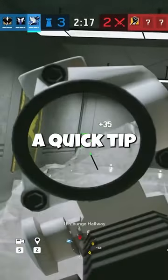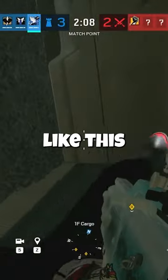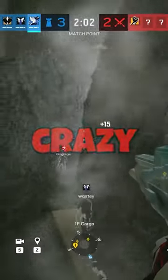I'm a professional Rainbow Six player and here's a quick tip for a zombie. You can actually use the kiba to hide in really unexpected places like this. Going prone allows you to sneak in if you don't fit. From there you can block yourself in to make some crazy plays.